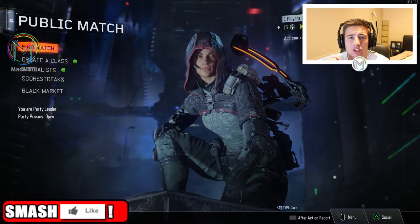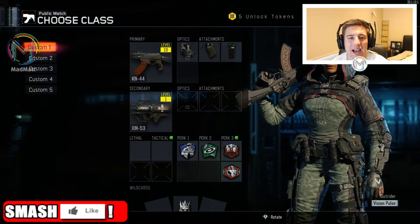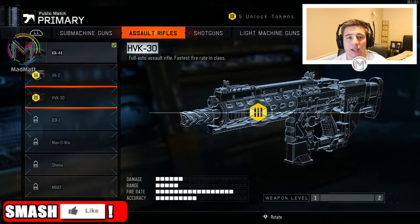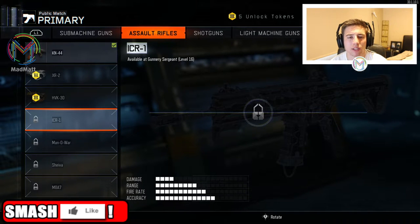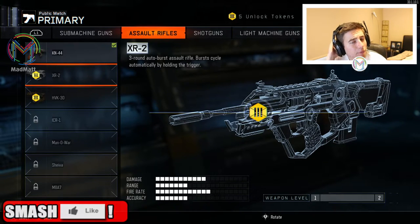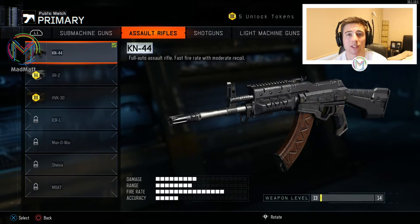I hope you guys are excited. Let's hop straight into the gun we're going to check out, and that is the KN44 which is the first assault rifle you unlock. In my opinion it is better than the XR2 and the HVK, which are the other two assault rifles you unlock during those levels. The ICR, which is level 16, is a better gun, so that's why I've included just levels 1 to 15 — I reckon the KN44 is the best of these three guns.